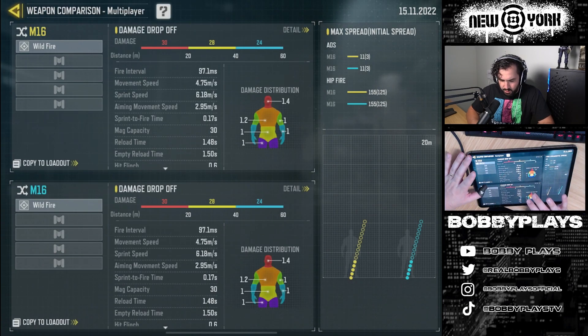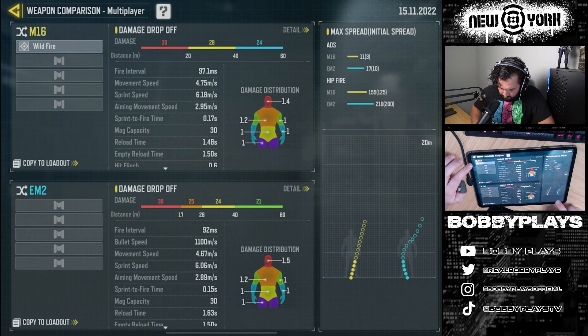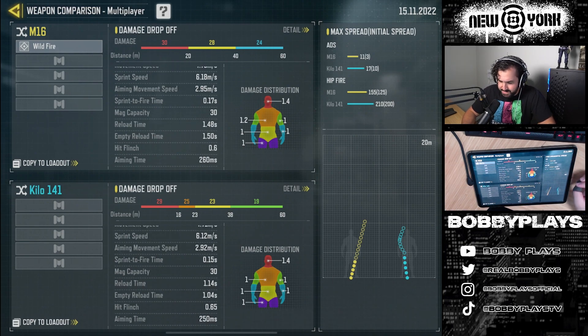If we take off all the attachments and compare this — can I compare it to the EM2? Is this full stats for the EM2? I didn't know we were getting this already. Do people know we can do this? That gets me excited, but the one I wanted to compare it to is going to be the default Kilo. As you guys are going to see right here, it does have a slower rate of fire than the Kilo, pretty much the same movement speed, sprint speed, and ADS time. So a lot of it's going to come down to damage. You guys can see up at the top right, the M16 does have significantly better bullet spread accuracy — so that's going to be a big W.